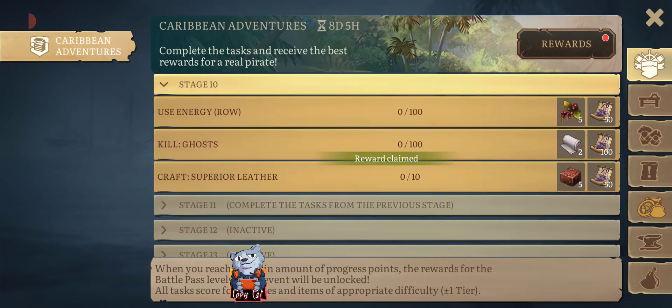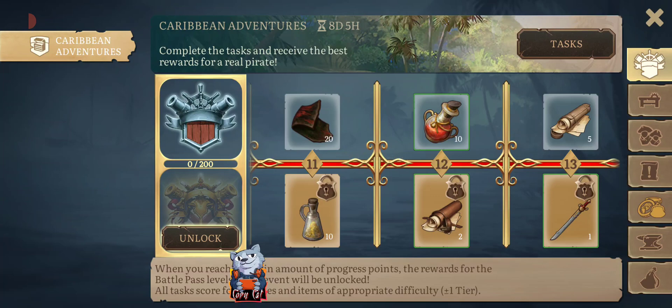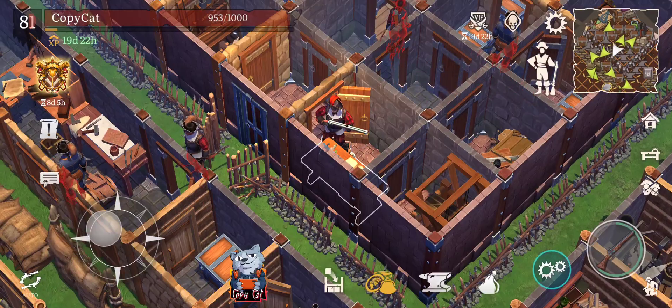So this stage 10 right here — use energy, you don't say. I don't actually have that 100% energy, but I can get it by getting gold. And kill ghosts — oh my god, what ghosts? 100 ghosts?! Where are they located? They need a tab so we can see where to actually find these things. But the good thing — I got my little map. Ghost okay, and supremely leather — that's actually a very hard one to do.